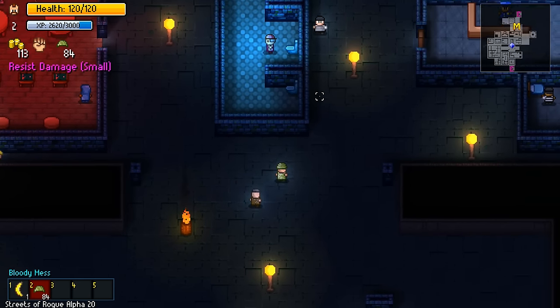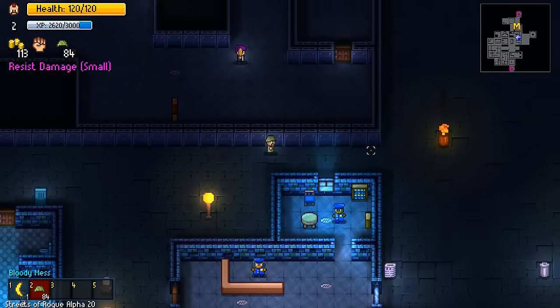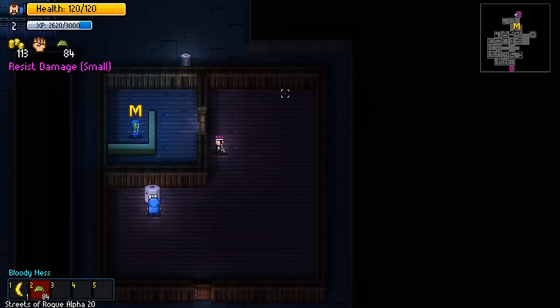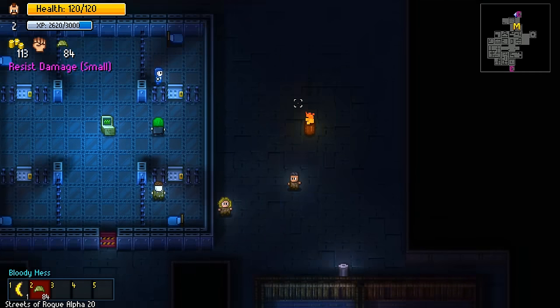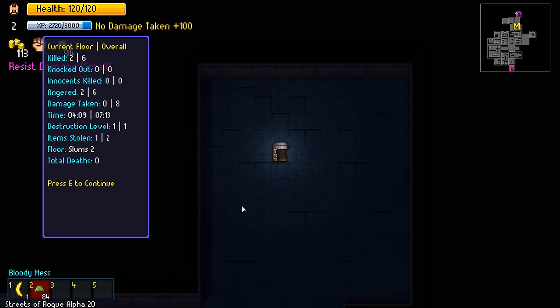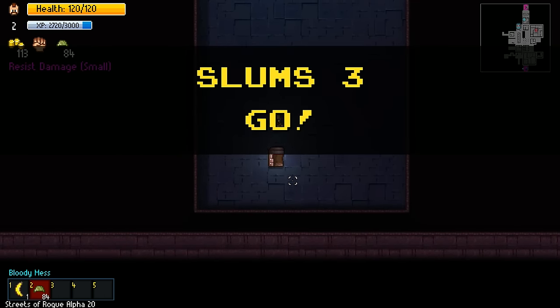Let's move on to the next floor. We can actually teleport with... Control. Onwards. Slums three, go!